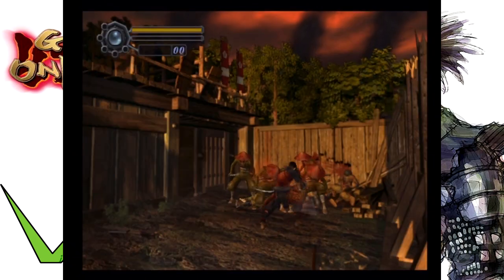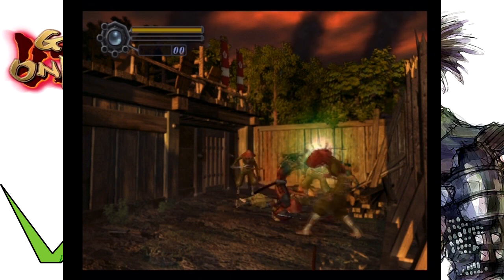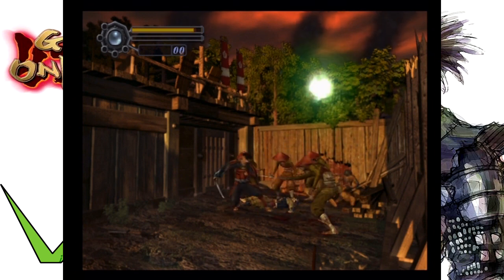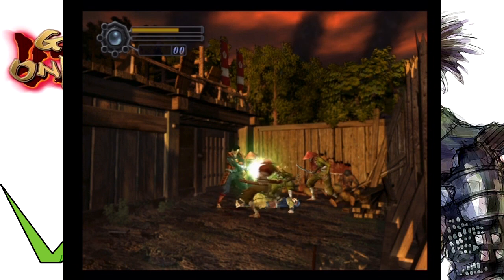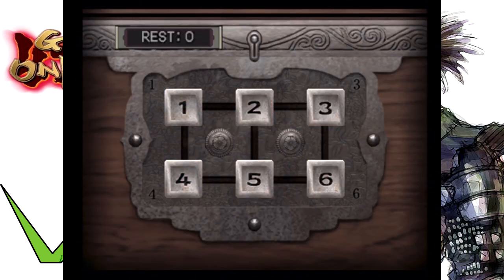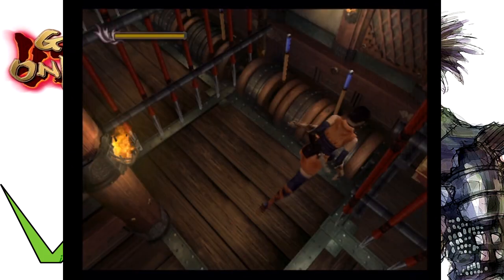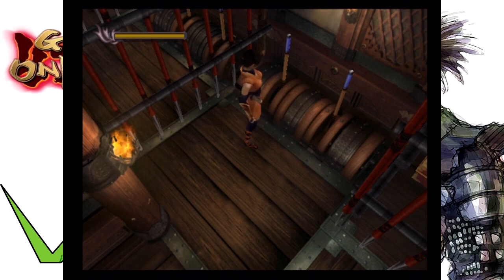Genma Onimusha is a third-person survival horror game, very similar to Resident Evil — right down to those tank controls that old school gamers never forget. Progressing through the game by killing monsters, solving puzzles, and backtracking. Lots of backtracking. Just like Resident Evil. For the most part you'll play as Sam, but in some sections you'll control his partner Kaide.